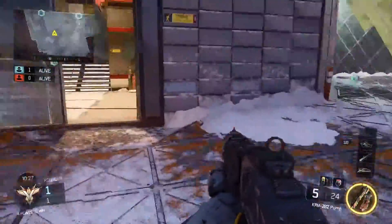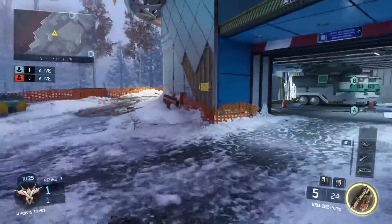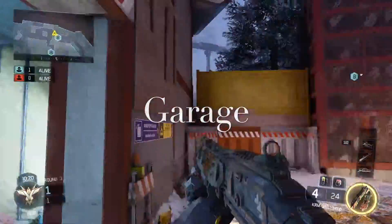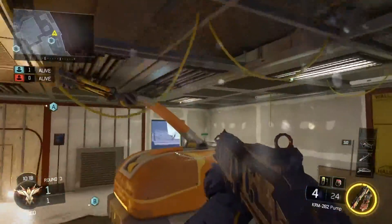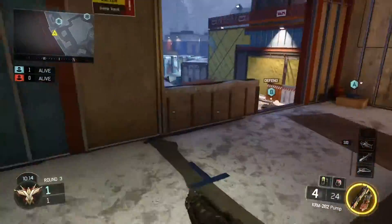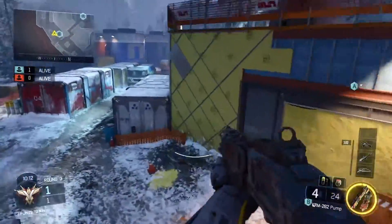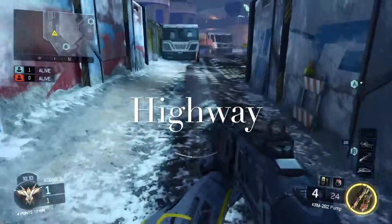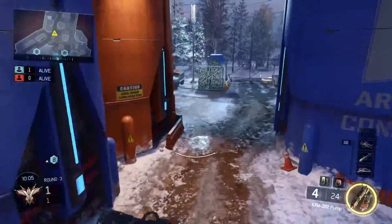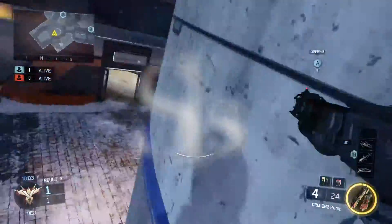We're back in construction, and coming this way is garage. From garage, up here we call this top garage. Then this way I just like to call highway — when you look at it, it looks like a congested highway with semis. And we're back into the initial spawn.